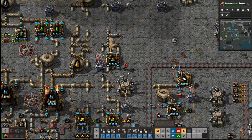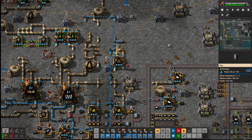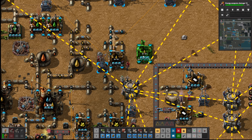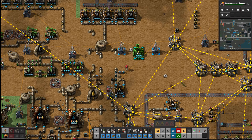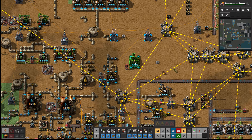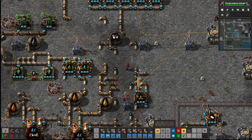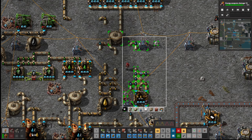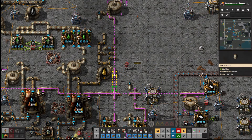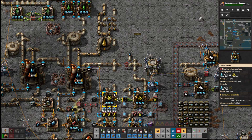That tells me we need to replicate — but this is the wrong way around. Let's take this, turn it around. Maybe build it here — because this actually, you know what, we're just going to start again here. All this is going to go. There was some petrol going up — why has it stopped? Right, that was it. So let's begin from the beginning.